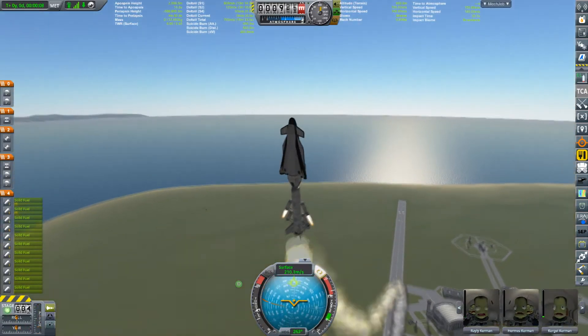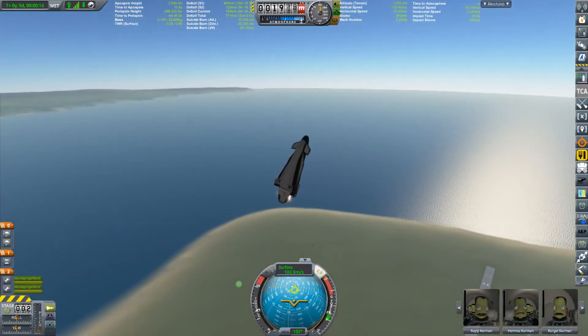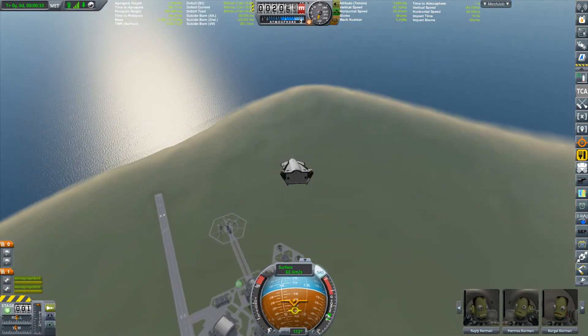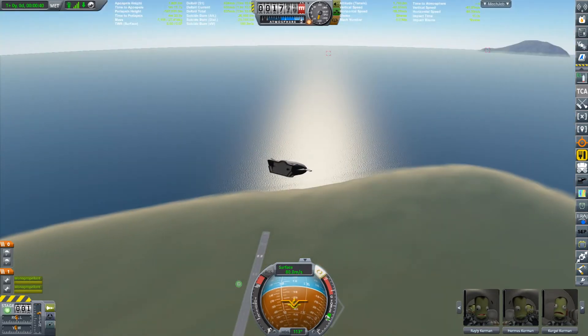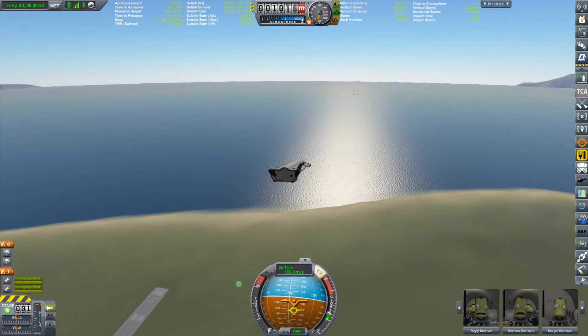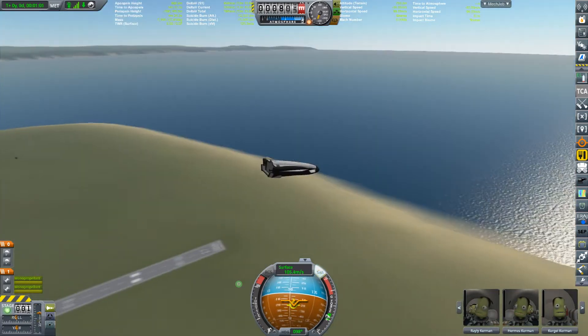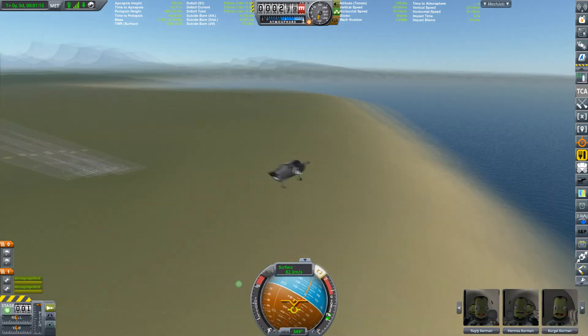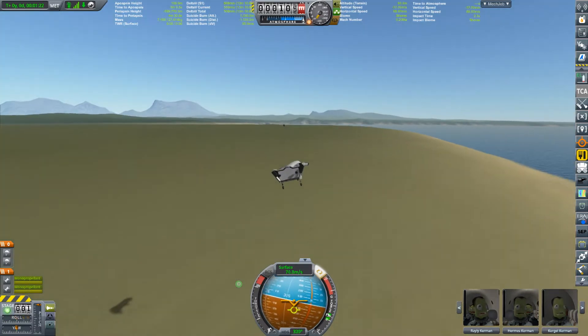One more time. A bit of instability in launch and we go for punting everything off. A typical glide slope. Now this seems to be gliding a bit better - I've actually disabled the torque wheel. Seems to be going well. A good landing!